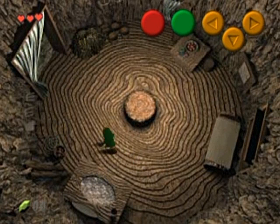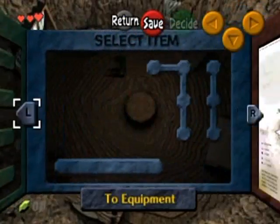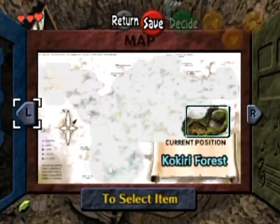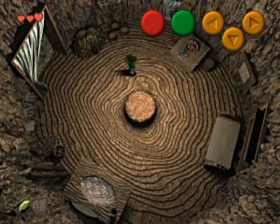Basic controls: the control stick makes you run, as you've been watching me run around this stump here. Start button to pause the game, you can check through your inventory with the L and R buttons. All this stuff will be filled — that's the map of the world, lots of stuff to get. Press the B button to save your game. It works differently than the N64 version, and the B and A buttons are different colors at the top of the screen there.